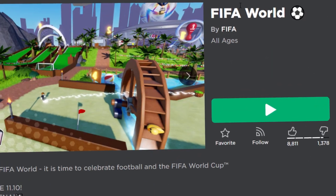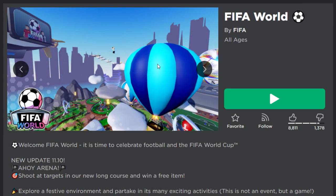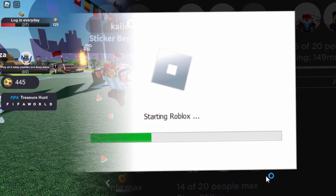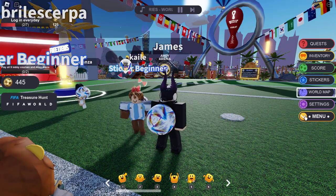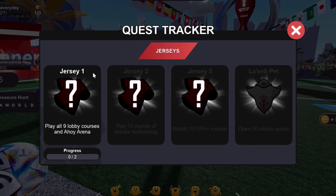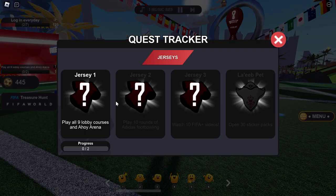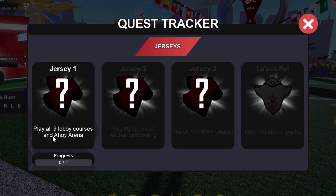We need to play the FIFA game — it's called FIFA World, we've played it on the channel before. One thing to say before you join: make sure to join the server with the least amount of players. Once we're in the game, let me open up the menu and show you the quest section. There are four jerseys, which are the t-shirts, and the final prize is that ghost thing. For the first quest we need to play nine lobby courses and Ahoy Arena.